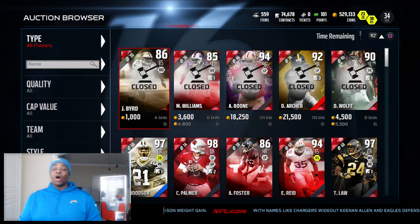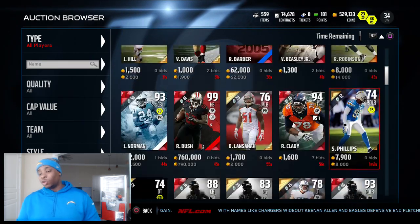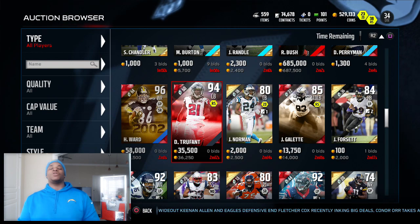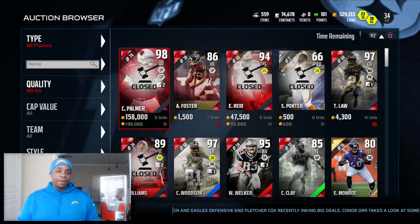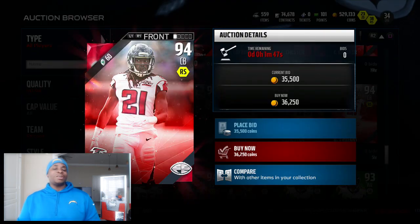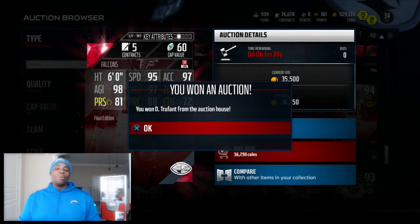The next one we got up is a green. So I'm going to change the filter to all and then count down 47 spots — counting to 47 — and it's Desmond Truffant! I needed a cornerback too, I really needed one. I've always been a fan of Desmond Truffant — ever since he came out of high school and went on to college, I followed this dude all the way to the league. Welcome to the team, Desmond Truffant: 95 speed, 97 man, 95 zone. Oh, we're not losing.